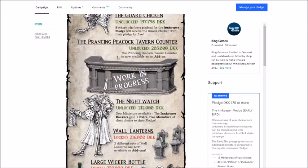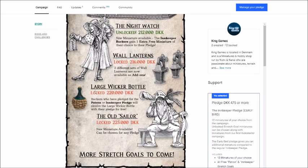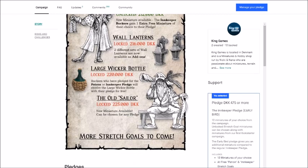And here we are — the Nightwatch, the latest miniature to be unlocked, adding another free extra miniature for innkeeper backers. So that is awesome. I was really hyped that this one unlocked. And the next miniature to unlock is this cool old pirate, so hopefully we'll reach that too. I know from Nicky over at King Games that there are more miniatures planned, so the more the merrier.